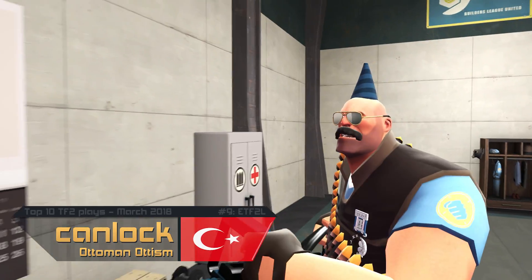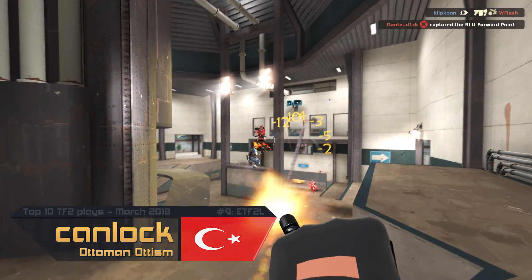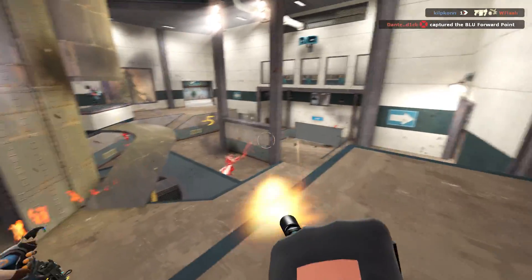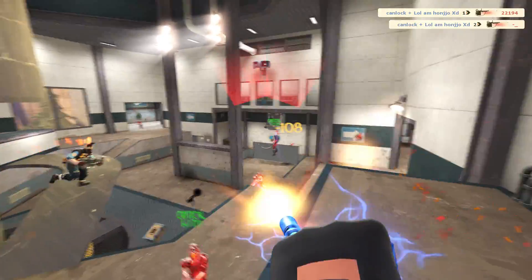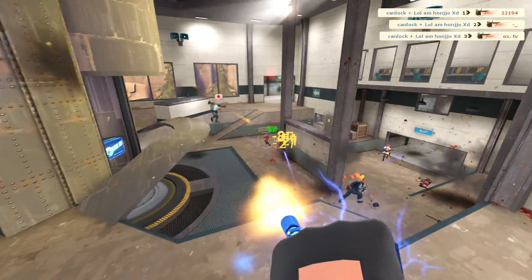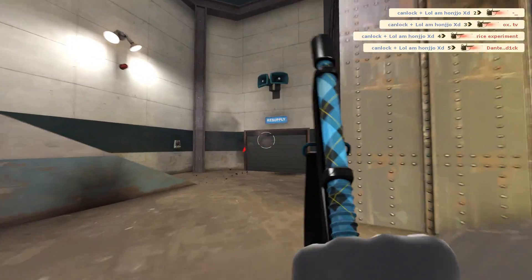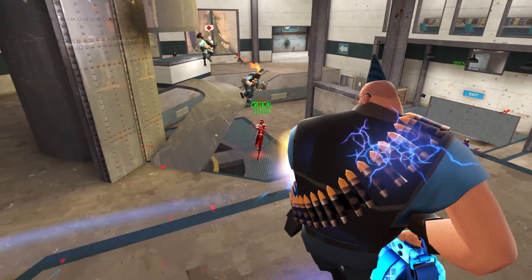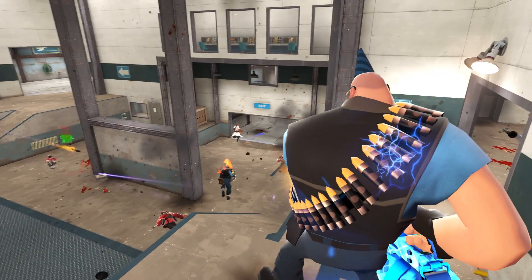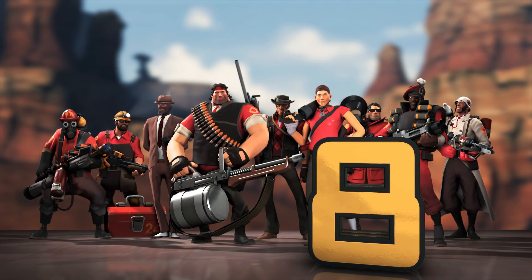Number 9, going to go to Canlock, playing for the team Ottoman Autism out of Turkey — this is an ETF2L match. He is on the heavy weapons guy playing some defense, and there is actually a crit behind him as he's just destroying players with these laser beams. He actually gets the fleeing medic and a kill on Dante to make that 5. Canlock then switching off the heavy, but a huge crit play on the heavy weapons guy, busting out some desperate defensive measures.